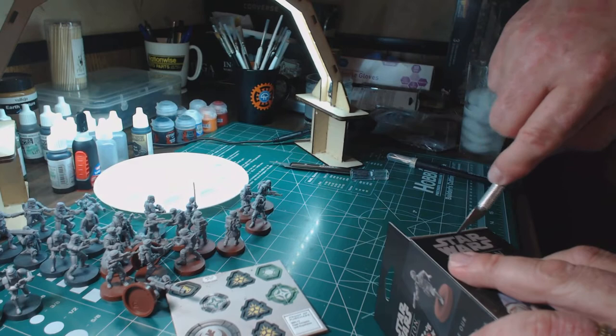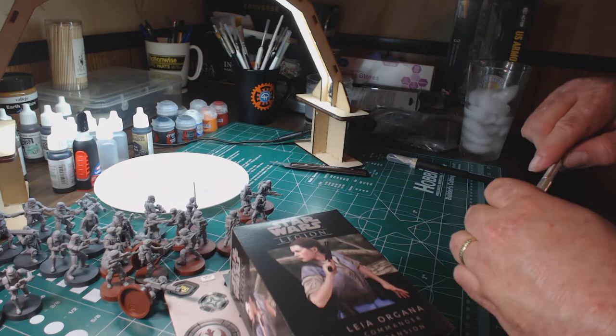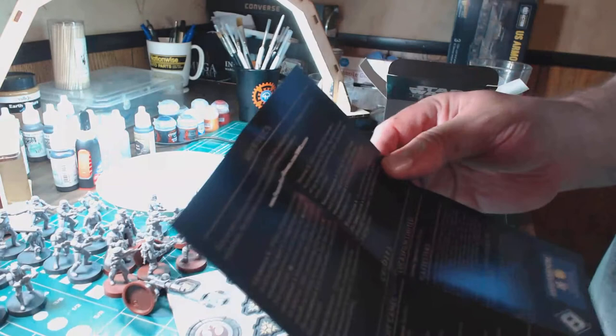I'm cutting into the box. There we go. Let's go ahead and put the cap back on — I can see me stab myself. I'm not the most coordinated sometimes. Here are the instructions for Leia. I'm going to turn that way a little bit, maybe I'll try that. And let's see what rules she gets.